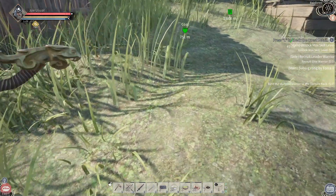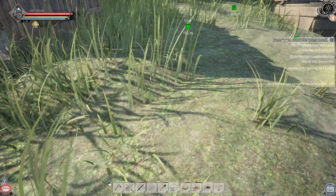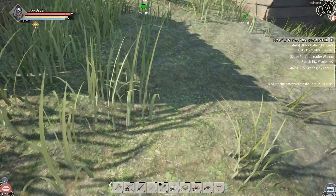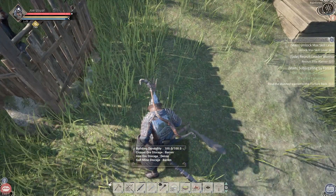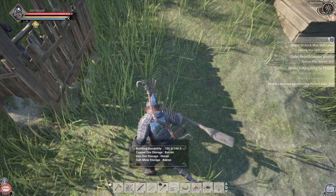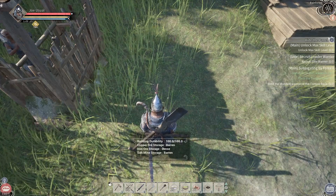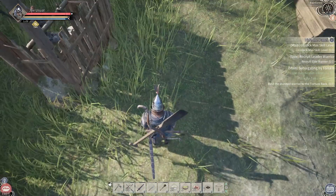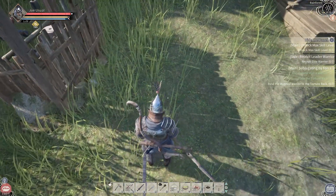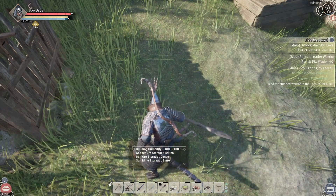So what you do is, once it glows red, you're on a vein. Then you take your shovel — you're going to want to prospect — get your prospecting shovel out. We'll go ahead and punch a hole right here. It'll tell you right there. It says: building durability 100 out of 100. Copper is barren, iron is dense, storage is barren. There is no copper here to speak of. It only lasts for a second unless I actually use a pick. Try again — it's dense for iron, and it's barren for salt.